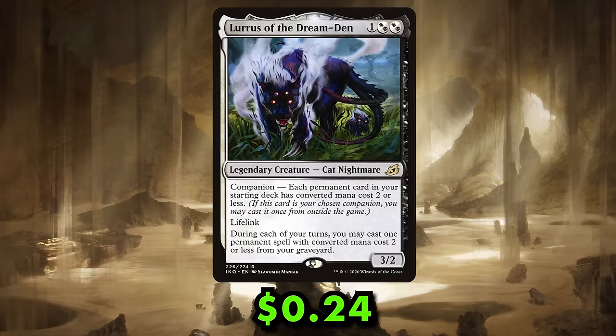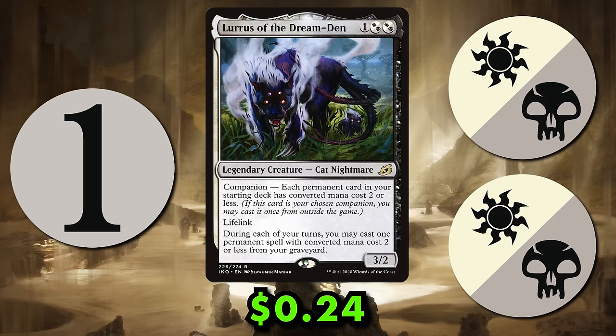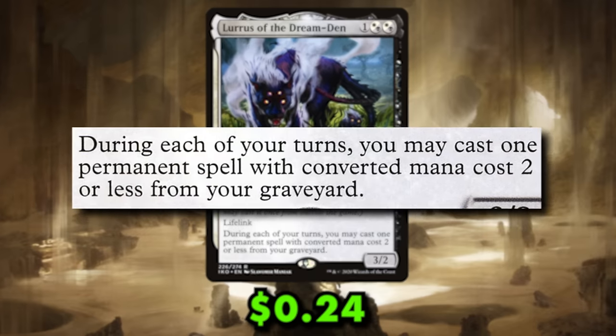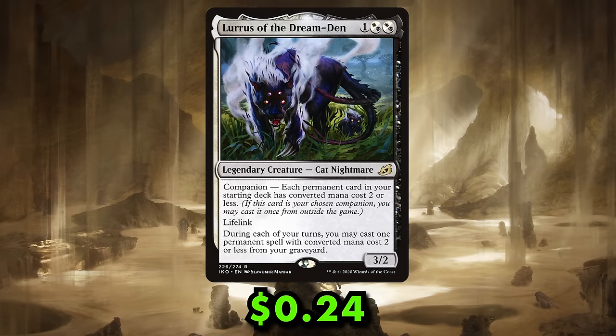The companion to the deck is, of course, Lurrus of the Dream Den. Lurrus is a 3/2 legendary nightmare cat for 1 generic and 2 Orzhov hybrid mana. Once during each of your turns, you may cast a permanent card with mana value 2 or less from your graveyard. And she has lifelink — which, as the Ron Howard narrator would say, she would still be broken without.